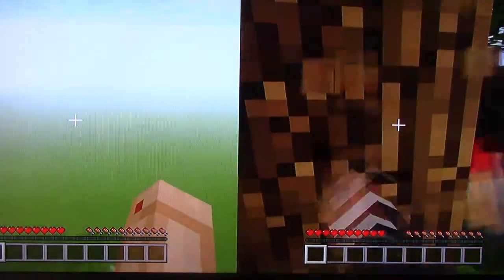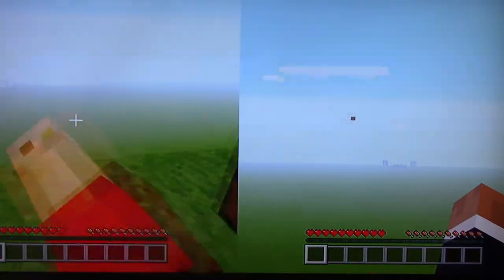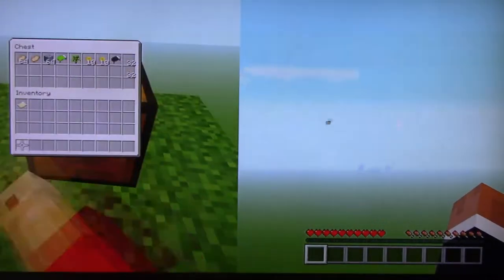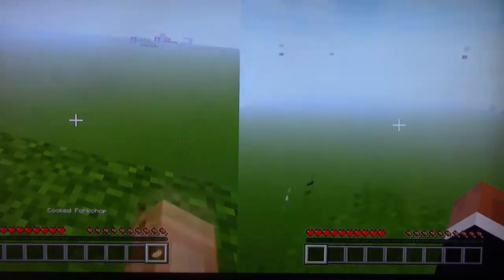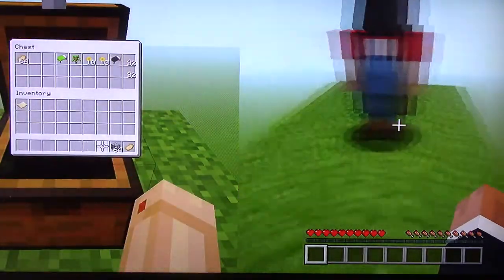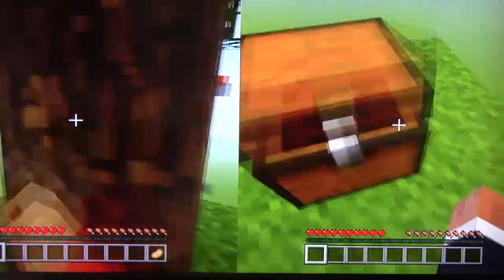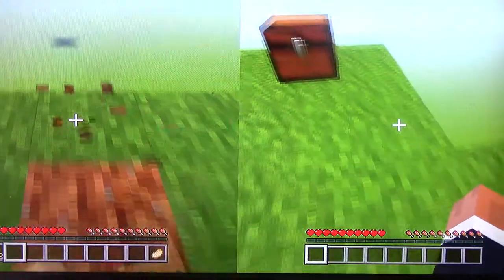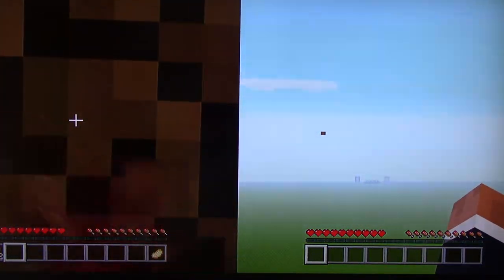Over there near the village there's a giant chest that you can't see yet — it's not loading in — but it has a golden apple. So the shop: you're probably wondering how do we buy stuff? There are coins. We both have 10 coins to start off. I've scattered stuff all around, and in that last chest near the village there are two stacks of 64.